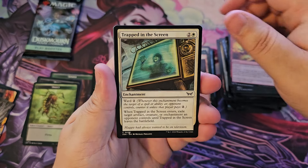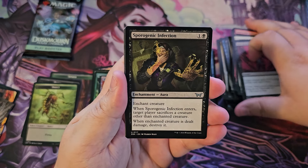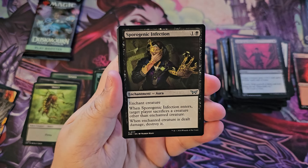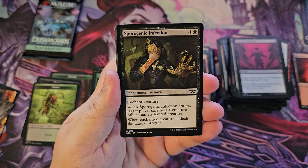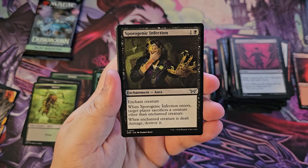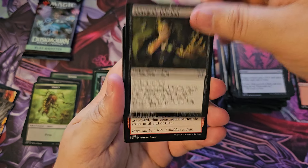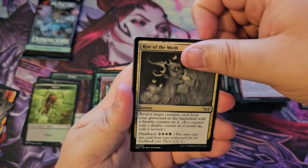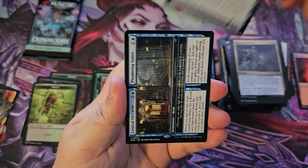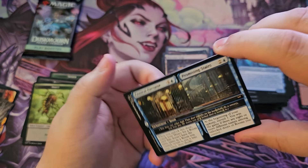Impossible Inferno, Trapped in the Screen, Give Into Violence, Sporogenic Infection — and this card is actually pretty interesting. When it enters, target player sacrifices a creature other than the enchanted creature, and when the enchanted creature is dealt damage or destroyed — this is actually a pretty interesting card. Violent Urge, Rite of the Moth, fantastic artwork, Fear of Imposters, and the Central Elevator slash Promising Stairs.